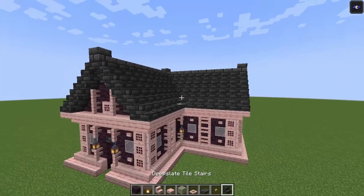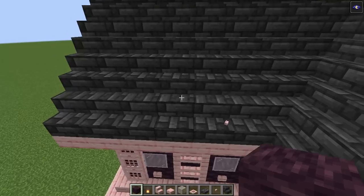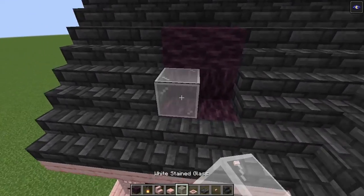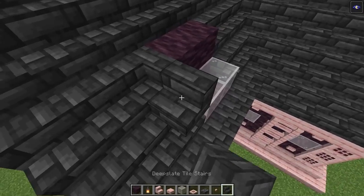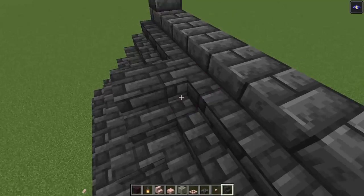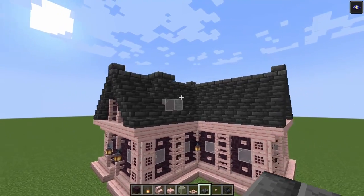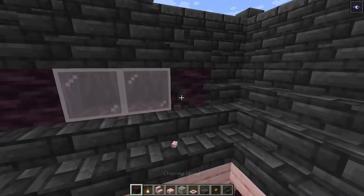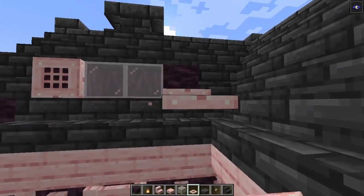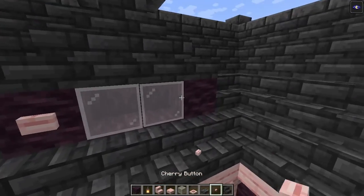After that we are going to add in some extra windows on top. To start off you want to go in line with these two blocks, go up one block, get rid of these, and add a full block. After that you want to add some glass. Then on top of this you just want to go across, get rid of these two, and go in. Add some slabs on top as well. Before I forget, you just want to add another full block.